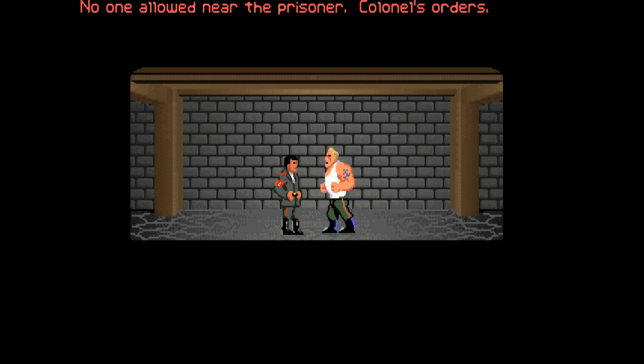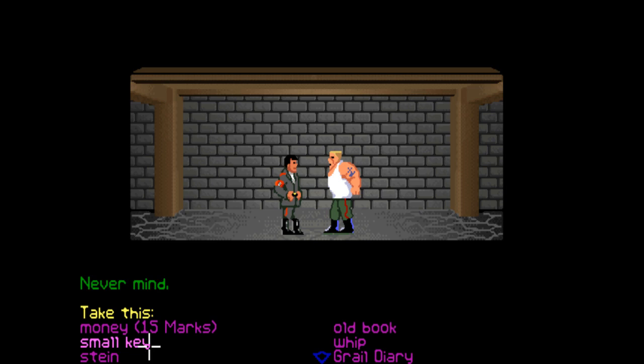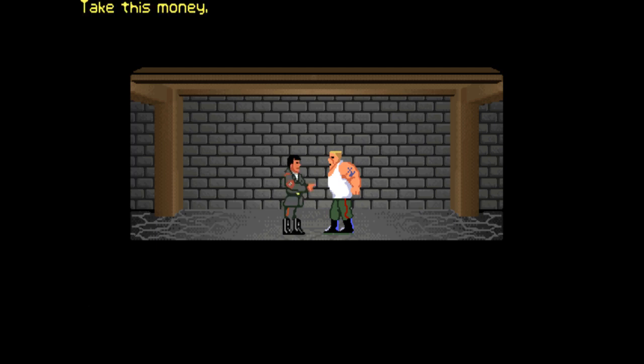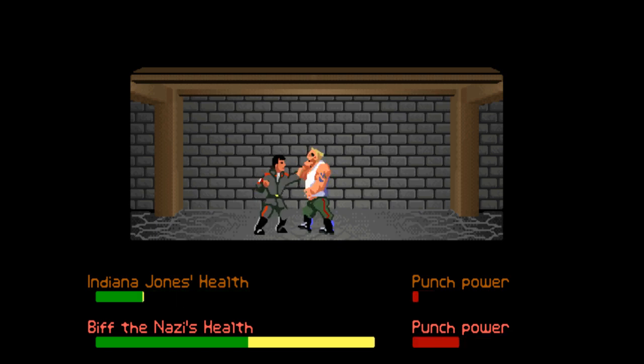So here we go — we can get past all of these guys now. It's this guy here who's giving us the trouble: 'No one allowed near the prisoner, colonel's orders.' We tried every single dialogue option and it didn't work, so I'm thinking it's going to have to be an item. The question is what is this guy going to want, so I guess we can try bribing him first. 'Take this money.' 'I don't take no bribes.' Okay, he doesn't take any bribes — that's not exactly good news for us.